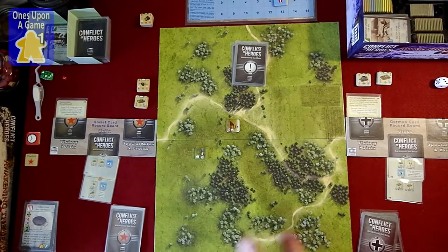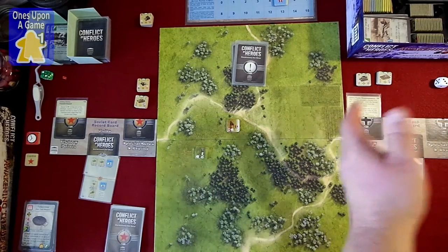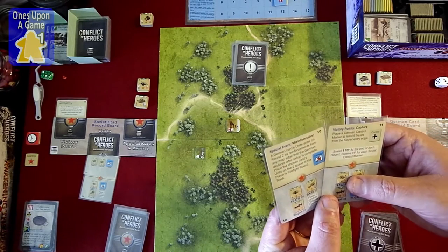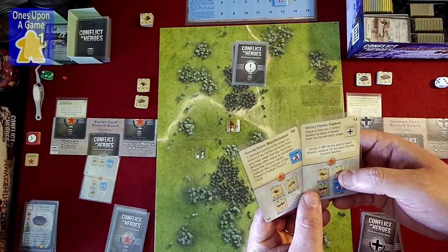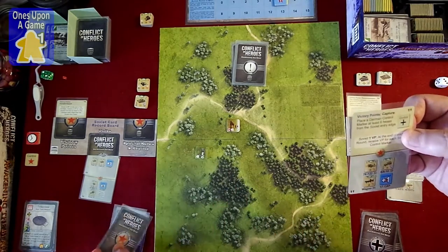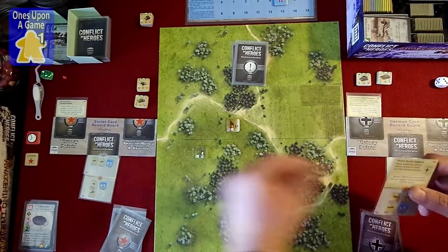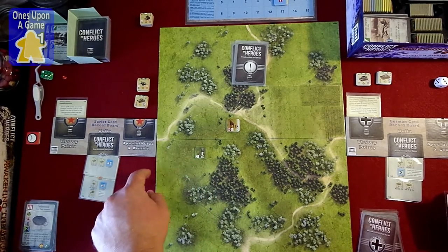As of right now, we've not set any units up on the board — no special rules or events to allow setup on the board. So the first turn will be moving units onto the board. This will be the fourth card for the Soviets. We definitely want to get one special rule if we can. We're going to go ahead and play this one for victory points: Capture — place a German control marker at least six hexes from the Soviet entry edge, and at the end of each round receive a victory point for each Soviet control marker.